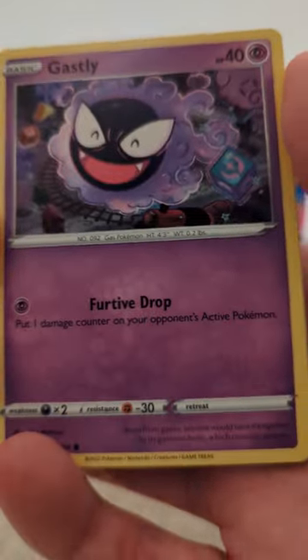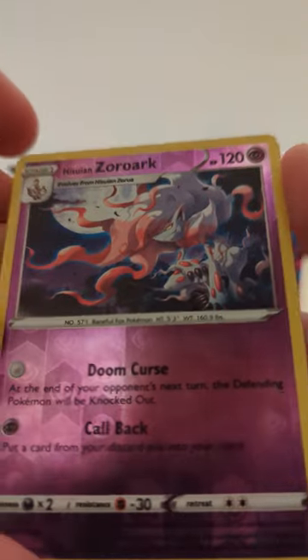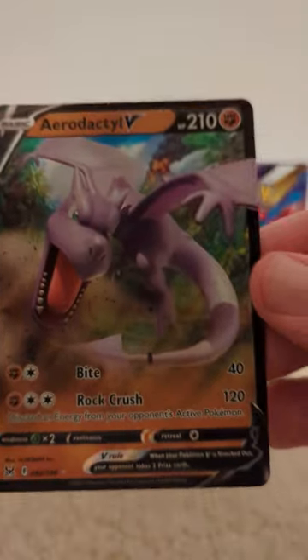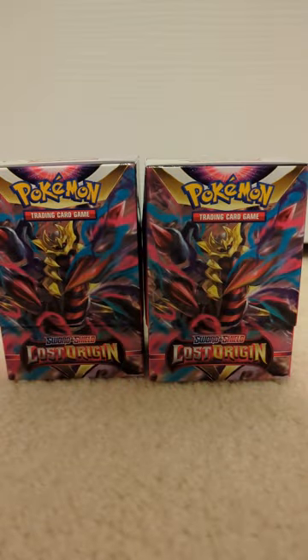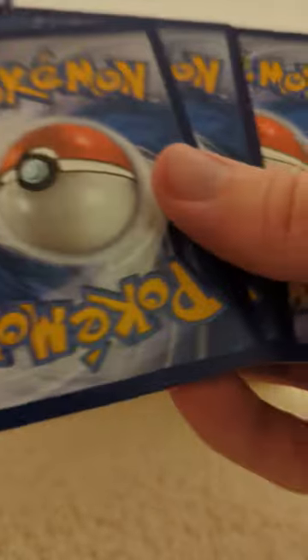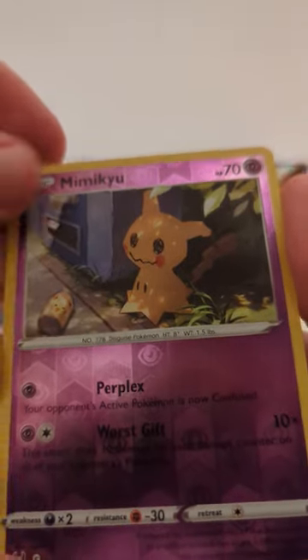Shellos, Ring 2. First is a Hisui Zoroark and Aerodactyl V — regular old Aerodactyl. At least it got some love in this set, right? Bronzor, Bronzor, another Jinx, versus a Mimikyu, Porygon Z — regular rare.